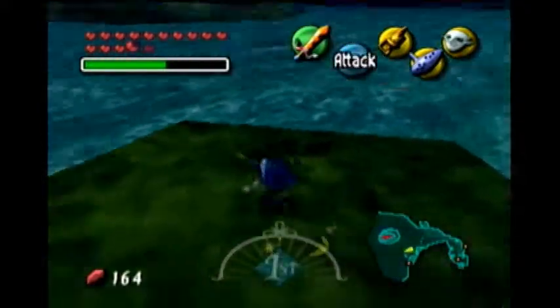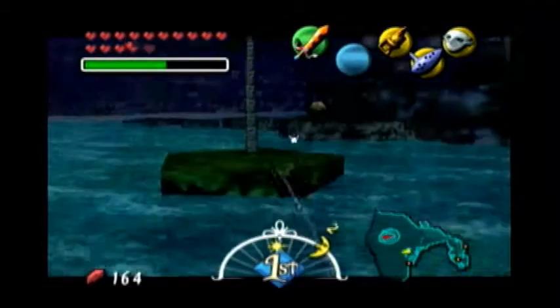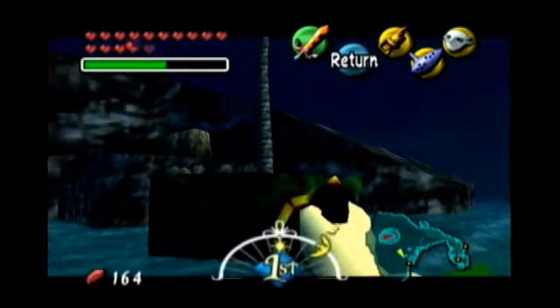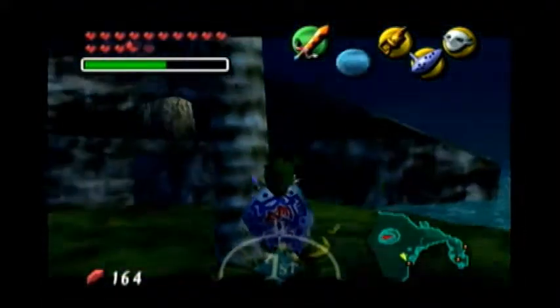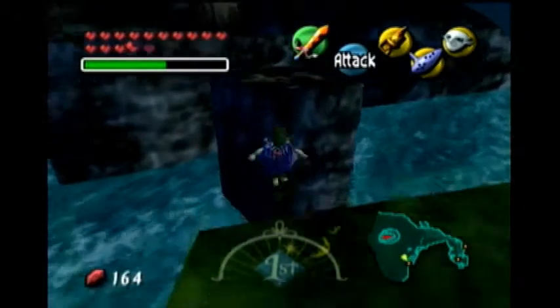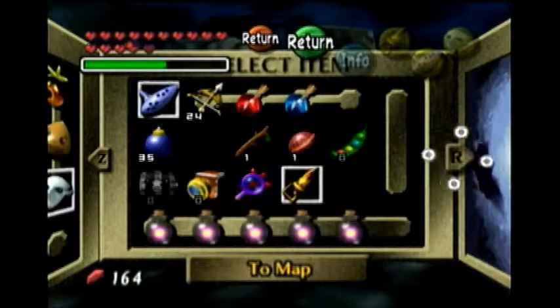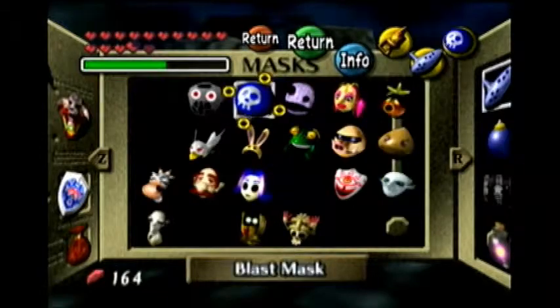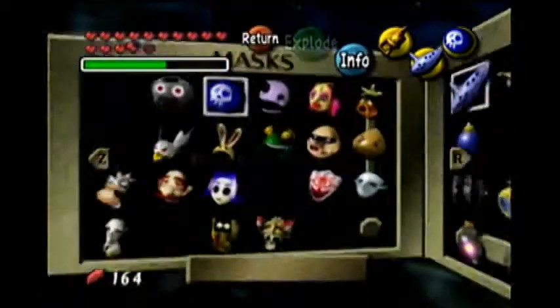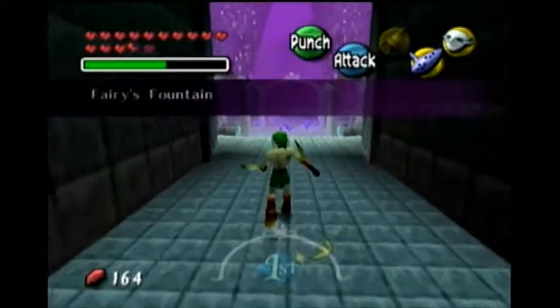Sorry about that, had to sneeze. Anyway, let's go ahead and shoot across to all these trees to get to where we need to go. There we go — let's go ahead and get across. We can go ahead and use our bomb mask. Since I went to that dungeon with the Zora mask, I'm going to go ahead and do this — I think I did this with every one of them — so let's go in and go to the Great Fairy Fountain.